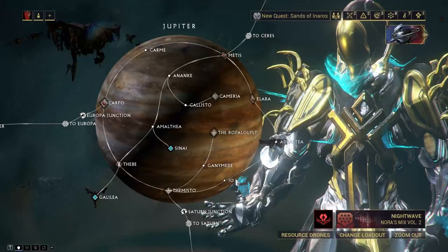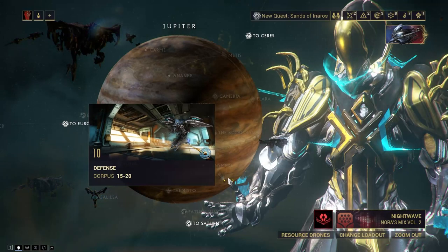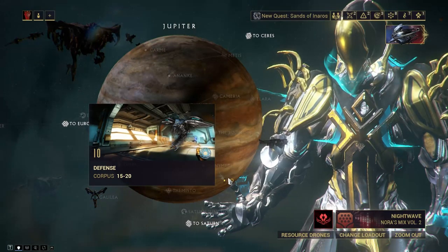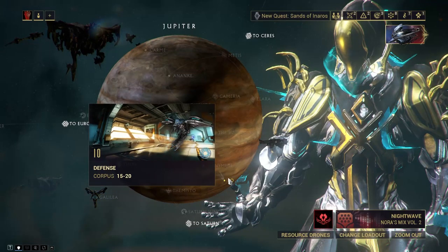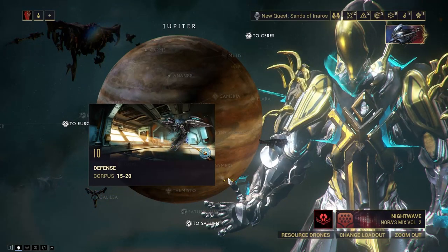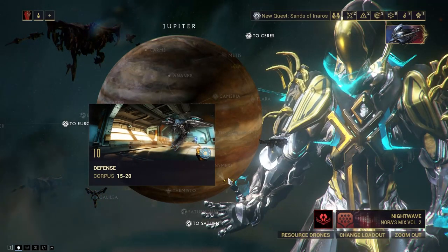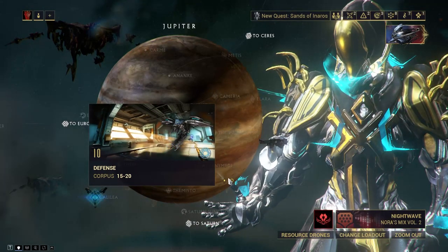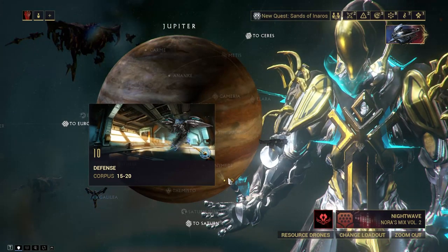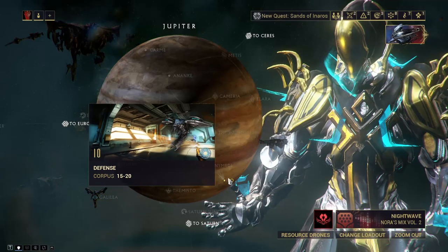The best spot I like to farm Oxium at is Io on Jupiter. This defense mission is also good for Hexanon and for getting Meso and Neo relics. If you do four rounds — 20 waves total — you can get two Meso and two Neo relics, sometimes with a random mod thrown in. Last time I played this mission before this video, I got two Meso relics in 10 waves. So if you're trying to find Meso relics, also want Hexanon, and your main goal is Oxium, this mission is a three-in-one. You'll be able to get Wisp and her weapons as well.